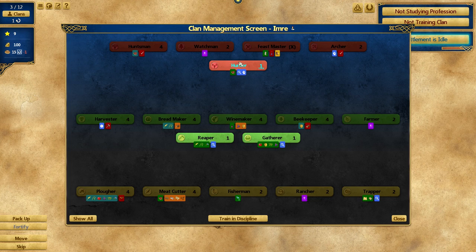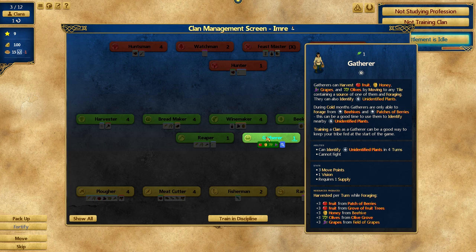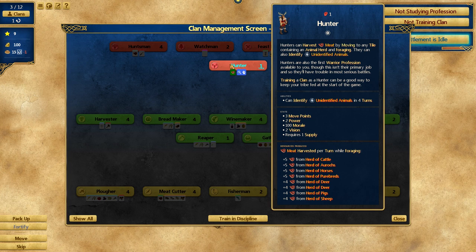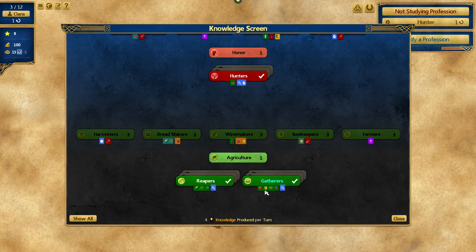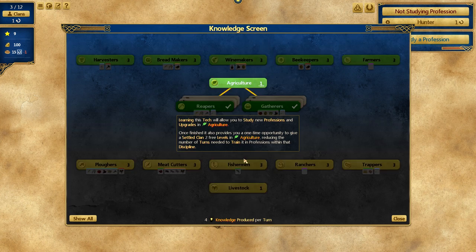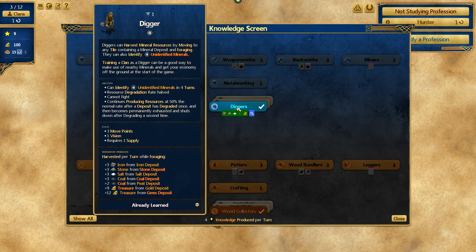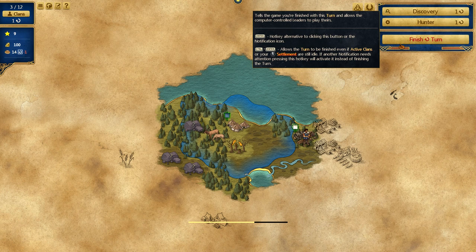For food, I'll get a gatherer — actually, let's consider a hunter. Hunters don't require anything to train, and we already have an identified source of deer. A hunter gets four food per turn from deer, versus three honey from a gatherer, so it's better to get the hunter. Interestingly, hunting gives honor, not food directly. We can only train one per turn. I'll also research the Discovery profession so I can train someone in lore-making. Great first turn — I'm happy with that.